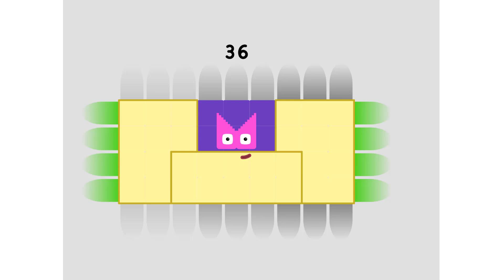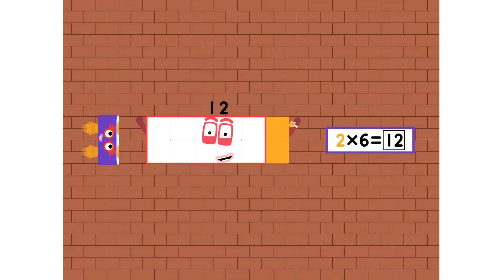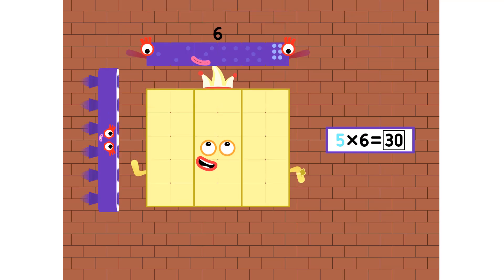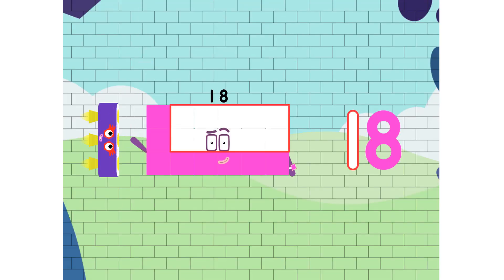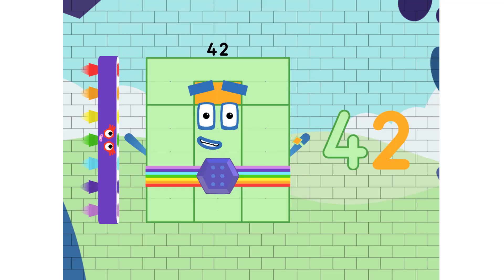And when all the 4's are in the mix, 10 4's are 40. 6, 12, 18, 24, and 30. 36, 42, 48. 54 and 60. 6, 12, 18, 24, and 30. 36, 42, 48.